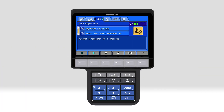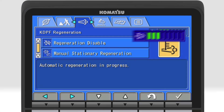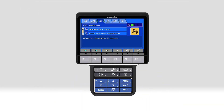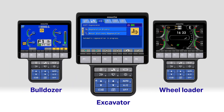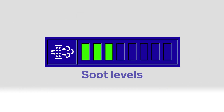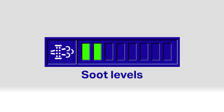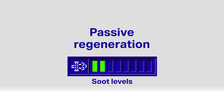First, notice the soot level indicator. It's this graphic on the KDPF regeneration screen. A dash 11 excavator monitor panel is shown here, but all Tier 4 Komatsu machines are similar. It shows the soot level on a scale from 0 to 8 bars. Up to 2 bars, the KDPF is burning off captured particulates through normal engine operation. That's called passive regeneration, and you can keep working as normal.